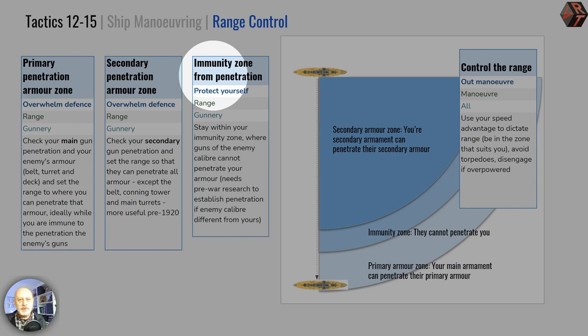Thirdly, there is your vulnerability to being damaged yourself — what's known as the immunity zone. At what distance are you immune from, classically, your own guns? The immunity zone is a helpful design calculation: if your protection gives you immunity from your own guns, that seems like a well-balanced ship. If your armament easily overpowers your own protection, that's an imbalanced ship — I'm looking at you, Glorious, Courageous, and Furious. Large light cruisers indeed.